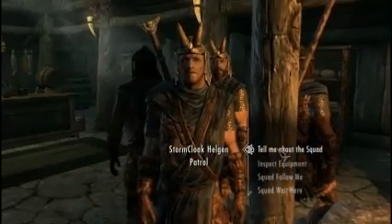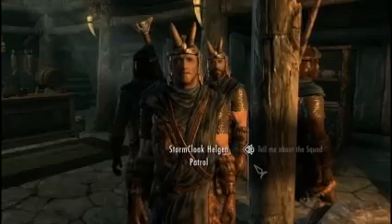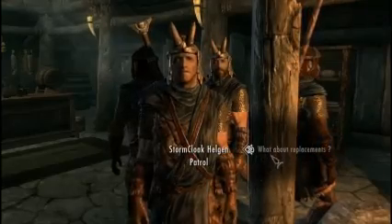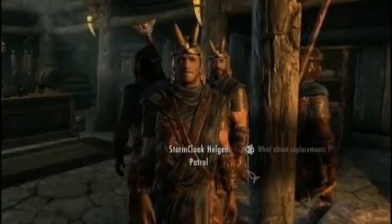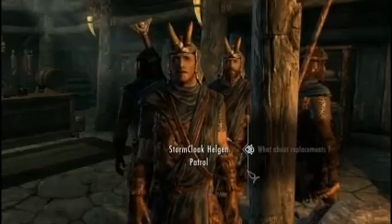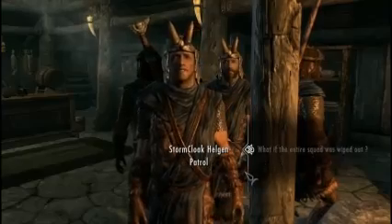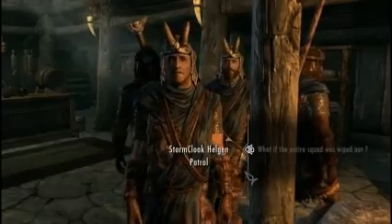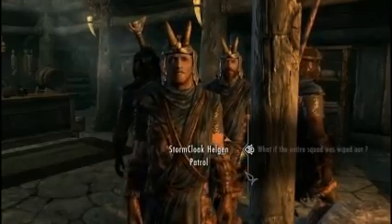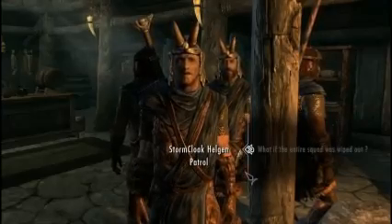Tell me about the squad. We are your squad, sir, operating out of Helgen. What about replacements? If the squad takes casualties, make a casualty report to the officer in charge of the keep to get some replacements. What if the entire squad was wiped out? Hopefully you're too good a leader for that to happen, but if it does, you'll have to speak to the officer in charge about getting a new squad.